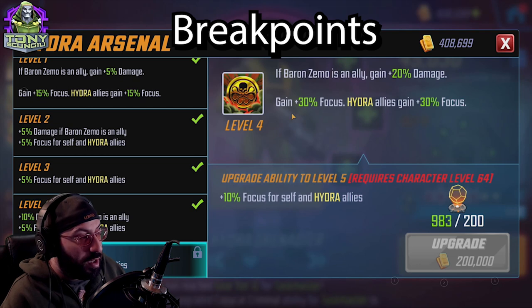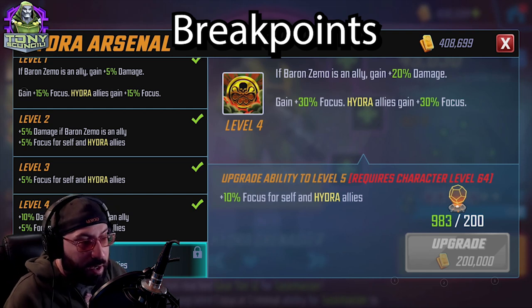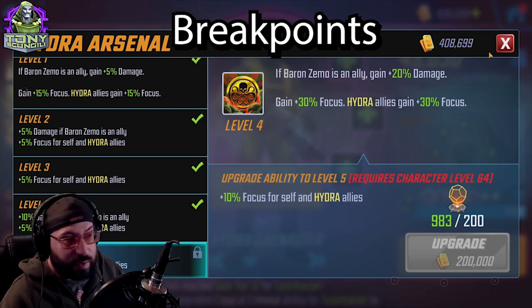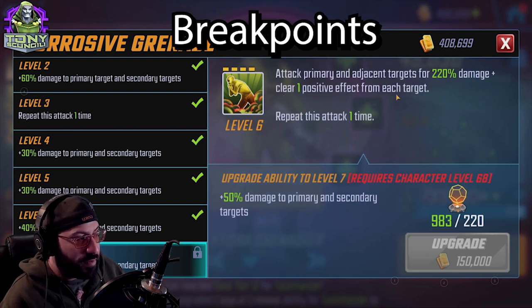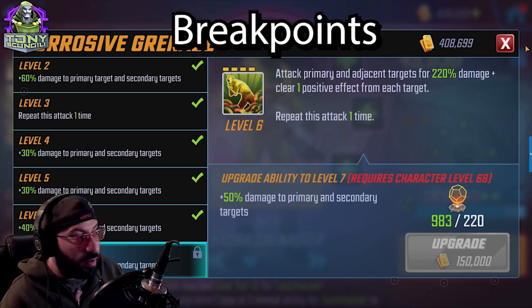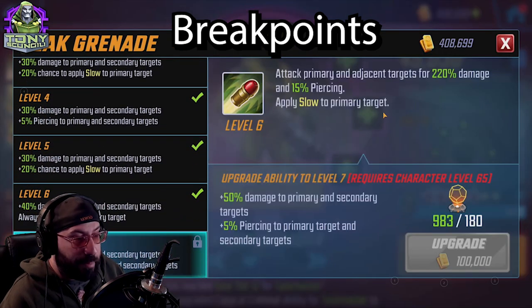Moving to Hydra Grenadier: if Baron Zemo is an ally, he gains 20 damage and 30 focus. That 10 extra focus is a little more valuable than 10 extra damage in the scale of things. The Grenadier's double sadness grenade — attack primary and adjacent targets for 220 damage, clear one positive effect from each target, repeat this attack one time — is a very big AOE. The dispel plus damage is great, and the fact that it clears positive effects from each target rather than just the primary is a huge deal.